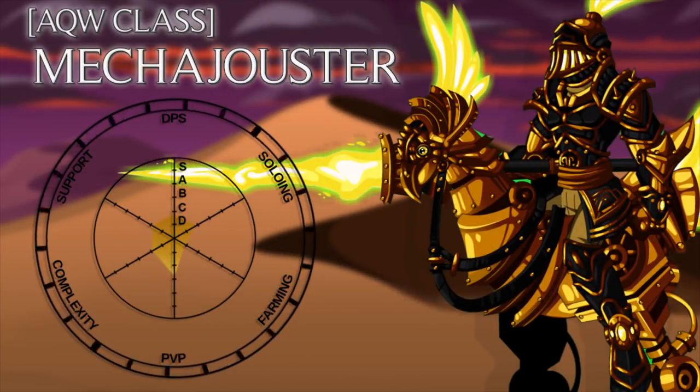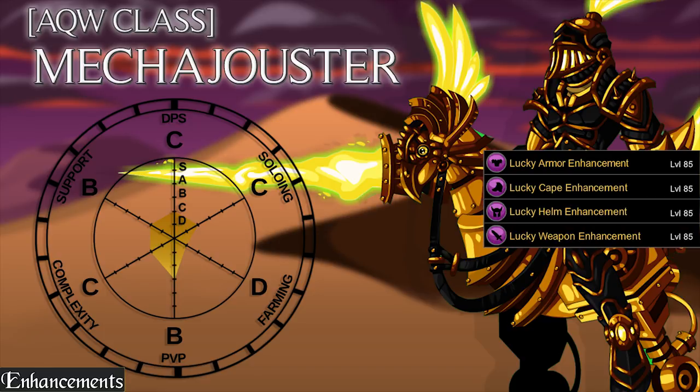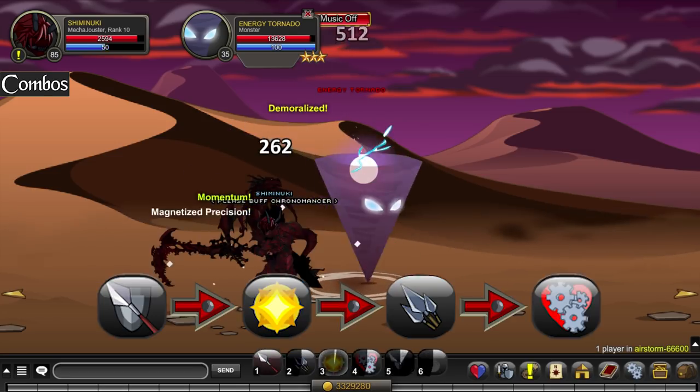How's it going guys, today I'm going to be doing an overview of Mecha Jouster. For this class, I use full luck enhancements. For the combo, I use 5-3-2 and 4 when I need healing.